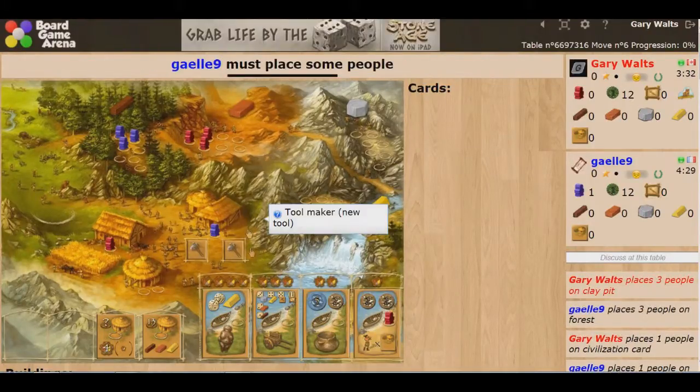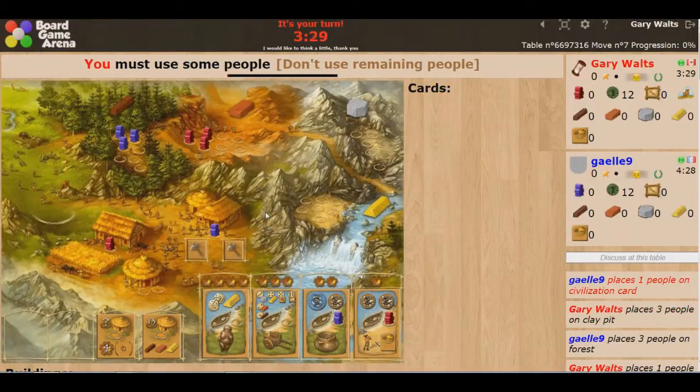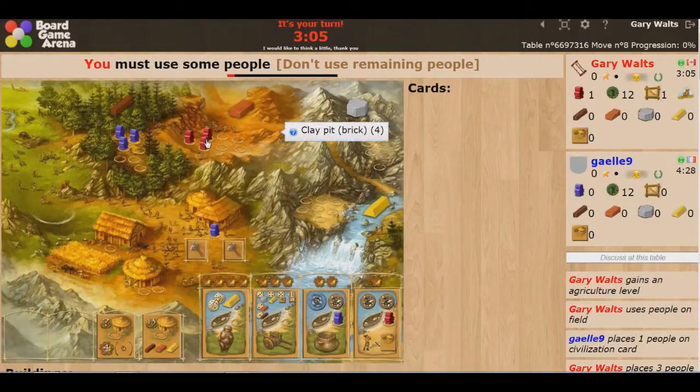Over here you can go to upgrade a tool. You can have up to three tools, and they each start at level 1 as you acquire them. Once you have three, the next time you come here you turn one of your tools to level 2. And then once they're all level 2's, you can go to level 3 on all your tools.